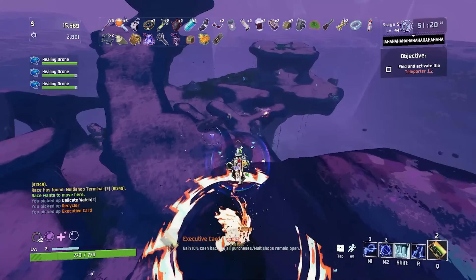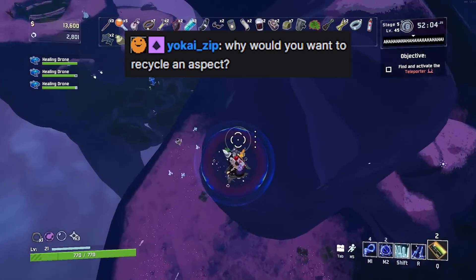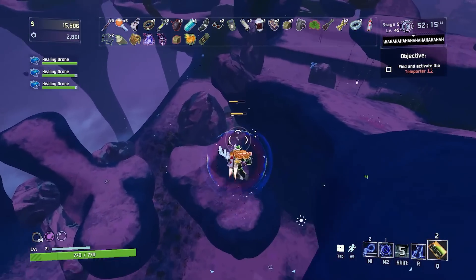I'm gonna recycle this into a gun. Easy. And no, chat, you can't recycle aspects. Want to recycle an aspect? Chat always asks immediately — that is chat's first question every single time. I get a recycler and an aspect on one stage, raise your hand if you were thinking it.